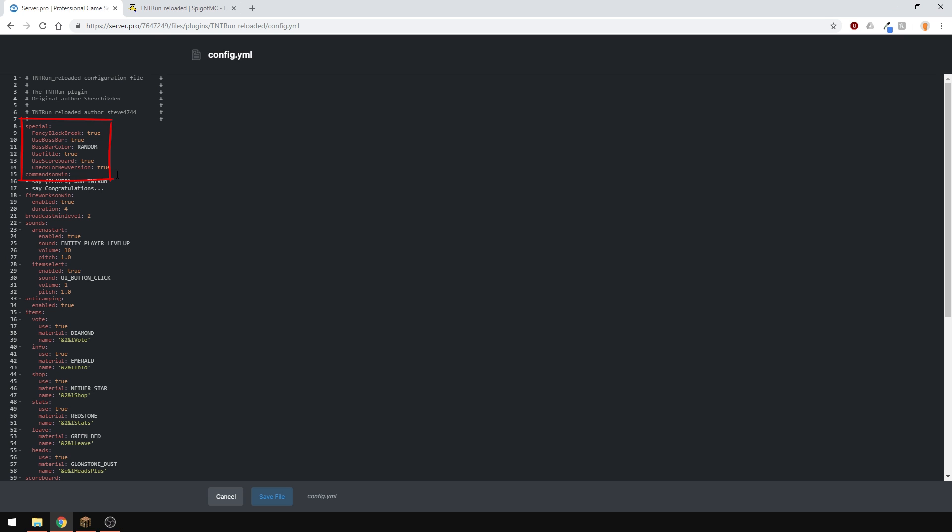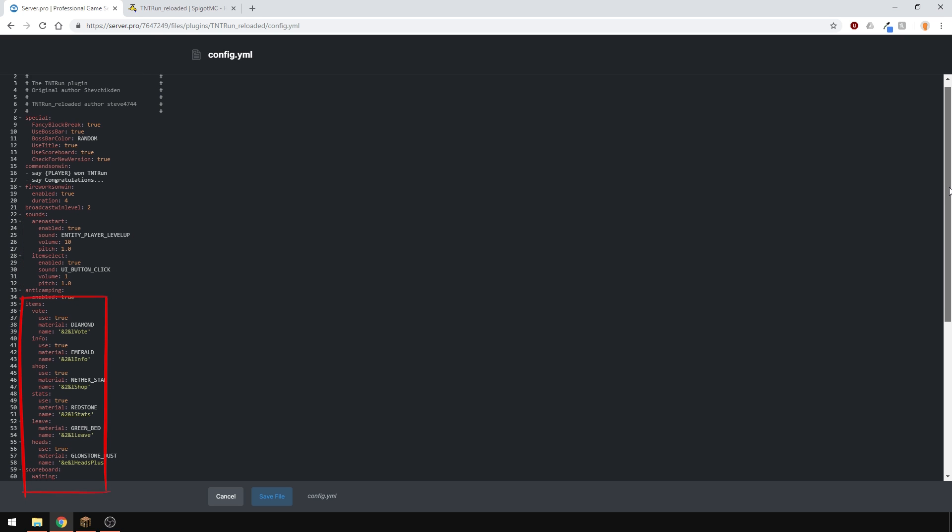Fancy block break just makes a sand breaking sound. You can enable and disable the boss bar, titles and the scoreboard. You can customize the win message and have fireworks set off when you win as well. The broadcast win levels work like this: if you put two, the whole server gets the broadcast message; one is only the players in the arena; and zero means there won't be any broadcast message at all. You can also have custom sounds if you want.